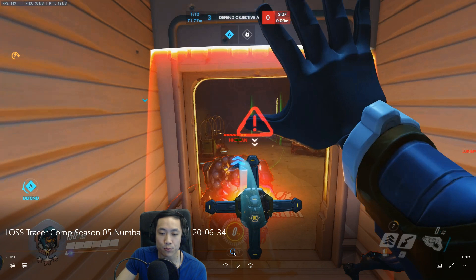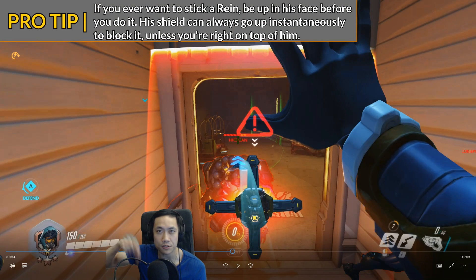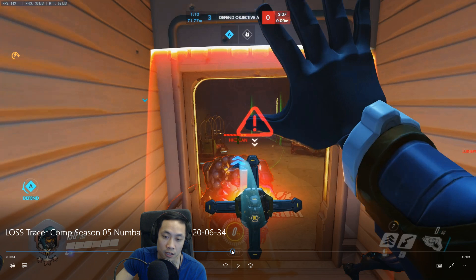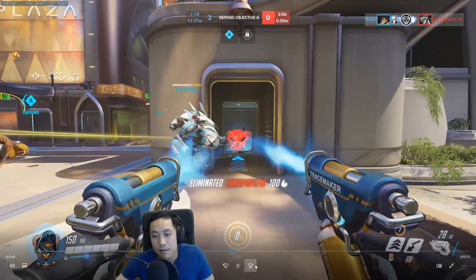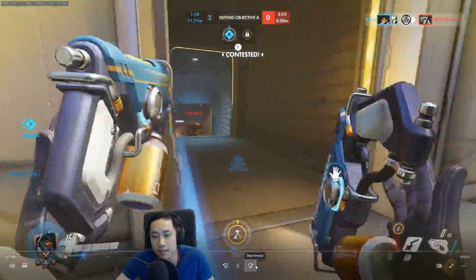If you ever want to stick a Rein, you should be right in front of his face before you try to stick him. Because if you don't, he has time to react — to put his shield up. All he has to do is right-click once, his shield goes up, and your pulse bomb just gets mitigated. So if you ever want to stick a Rein, go up into his face. If you do that, he won't be able to block it with his shield.